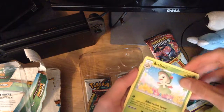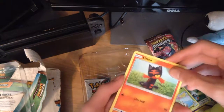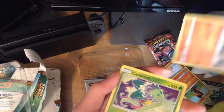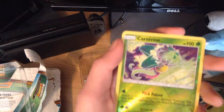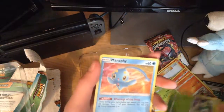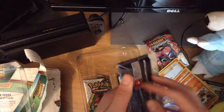Breloom, which is pretty nice. I haven't seen this one. I don't actually know about Pokémon. Larvesta. Carbink — that's the reverse. Flick, Poison Crunch. And finally, Manaphy — Blessing of the Deep Wave Splash, 25 of 73.